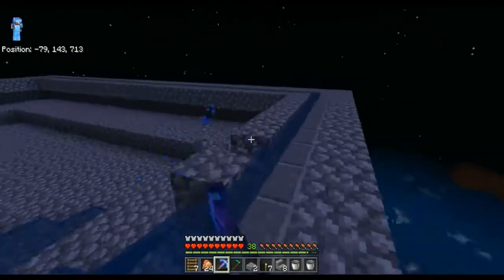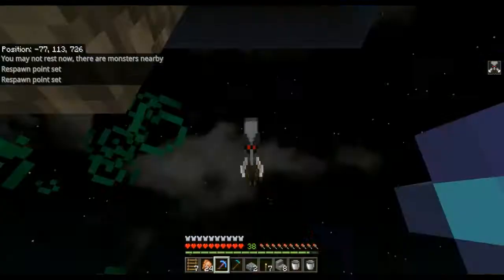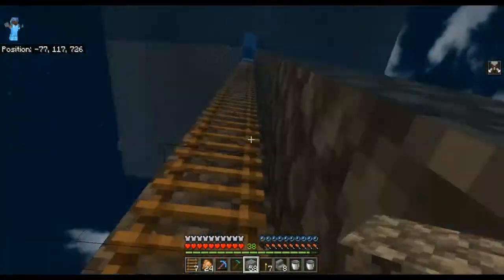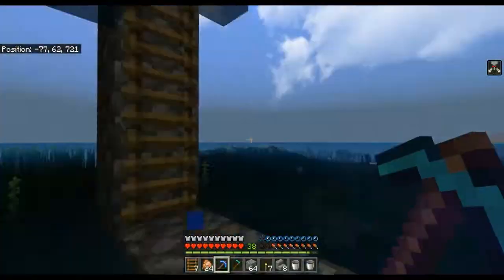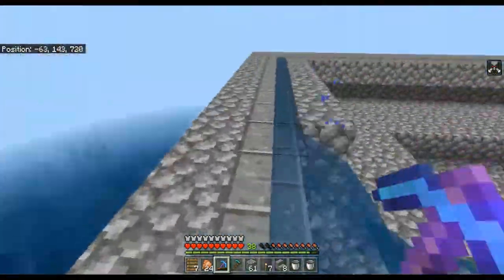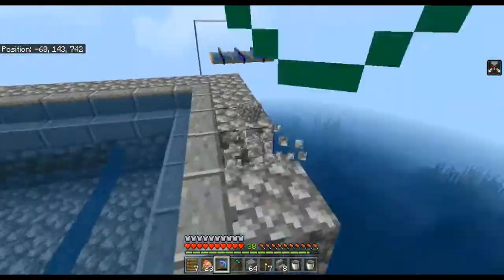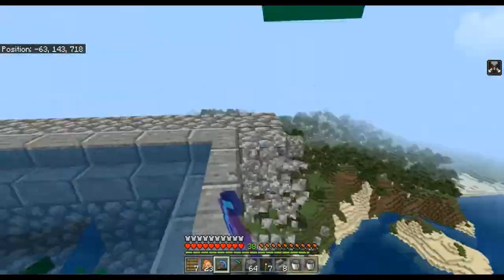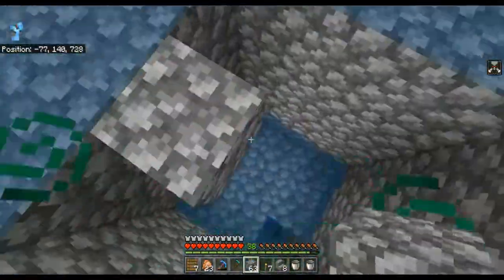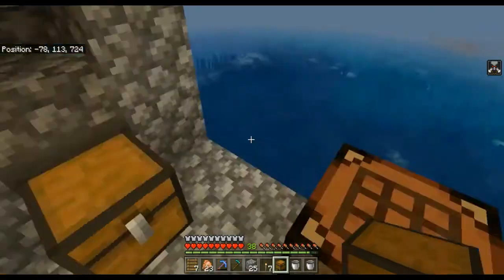By the way, at that point I killed a pillager captain with a banner and it gave me Bad Omen. When I got back it triggered a raid, but then I got away and it stopped — then it got triggered again. That essentially broke the iron farm. But don't worry, I fixed it. I just had to un-glitch the AI of the villagers by trading with them or breeding them, so I did both just to make sure.